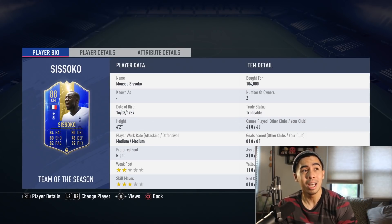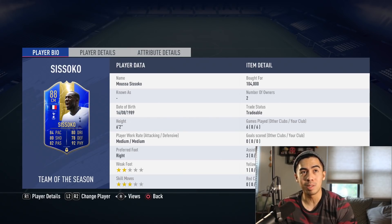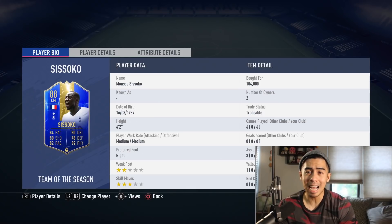His card looks really nice. He's 6'2", he has medium-medium work rates, he's right-footed, he does have a two-star weak foot and three-star skill moves. I played six games in Division 1 with him — I got zero goals, but I did get three assists.